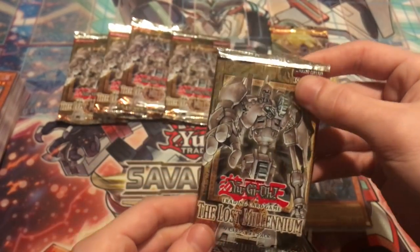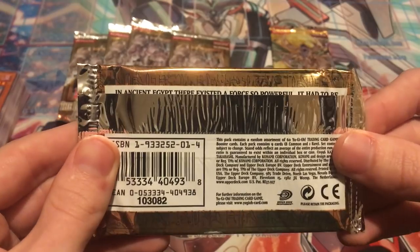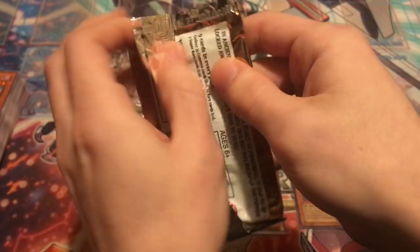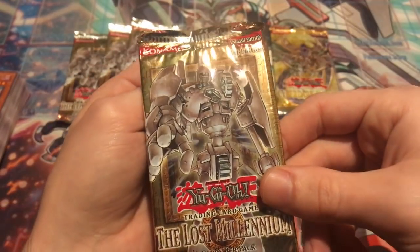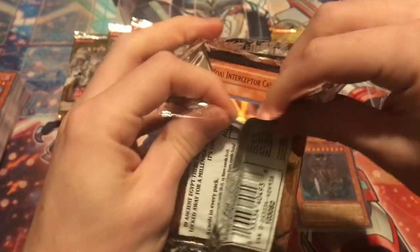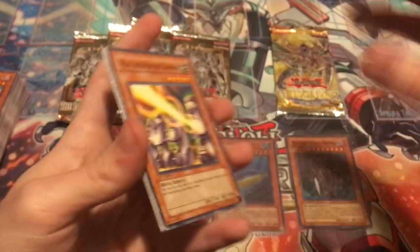We got so much on the table my camera does not know where to focus — I apologize about that. Lost Millennium — these are first edition packs. Any hollows would do. This set was released in 2005, so it's definitely getting older and older every time I open one of these packs, but it's aging very well. This set has some very expensive cards: the cover card, Ancient Gear Golem, ultimate rare, is like $150 near mint first edition. Ultimate rare Wing Kuriboh is like $100-120. Flame Wingman — so many expensive cards. People are really going after those ultimate rares right now, though they're harder to pull.